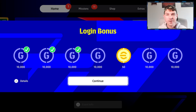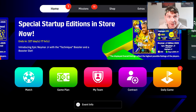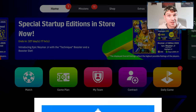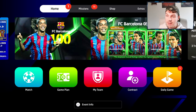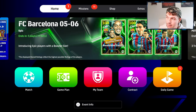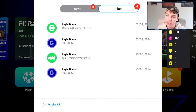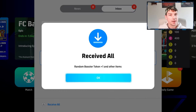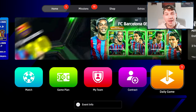When you first log in every single day you will have a login bonus — you simply need to claim that. You'll also get campaign rewards that come to you automatically. To claim everything, you need to go into your inbox using the start or options button, and claim all your login rewards from there.